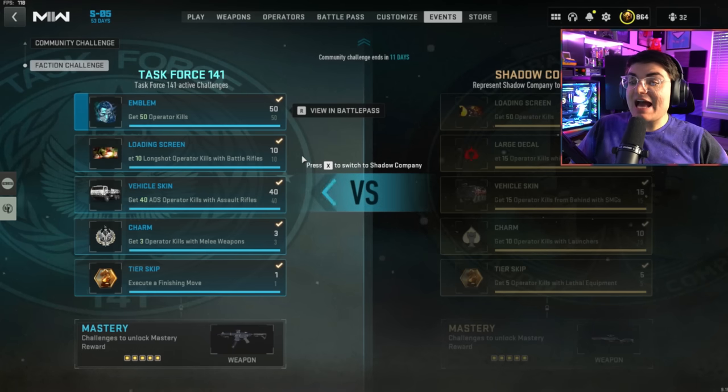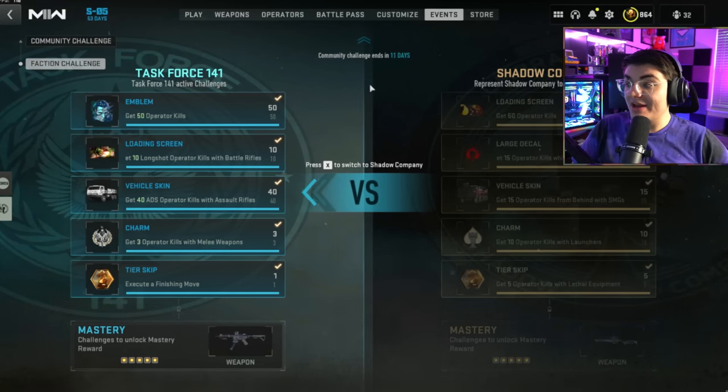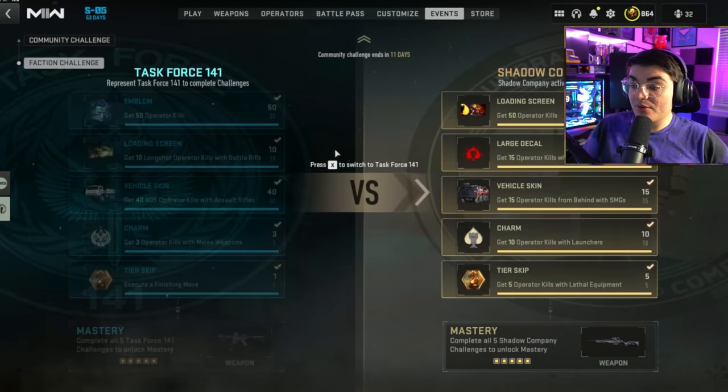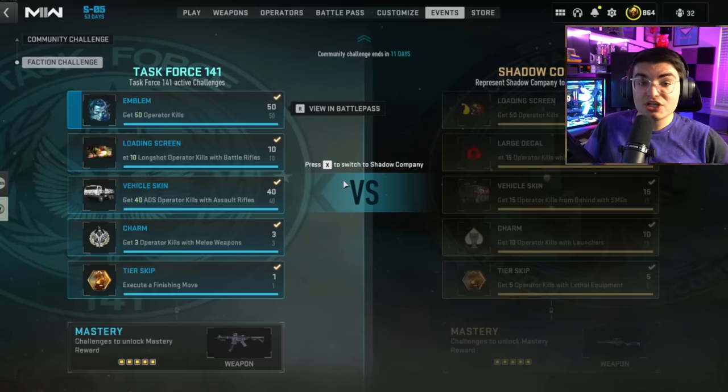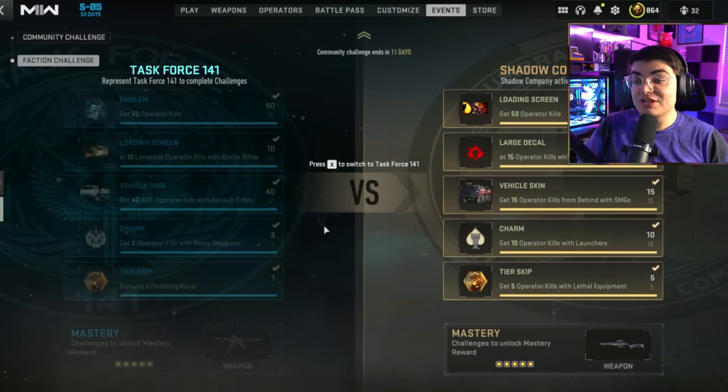You can switch your teams as many times as you want, so don't worry when you first pick a team. If you pick Task Force 141 and want to get Shadow Company rewards too, you can just go to this menu and switch back and forth an unlimited amount of times, completing all of the challenges and getting all of the rewards.